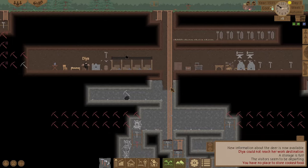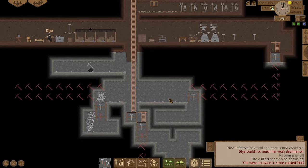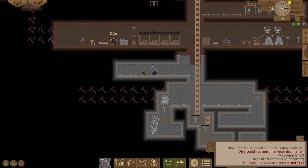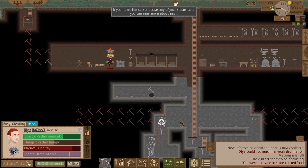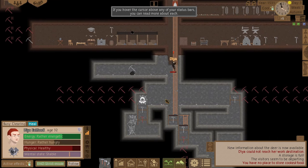Let's upgrade that storage so when I start doing food it'll hold a bit more. I've got some silk down there as well. Let's go collect some silk.